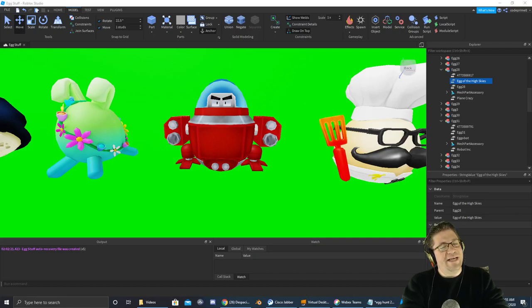Good evening everyone. My name is Heath Haskins, CodePrimate, and welcome back to another Easter Egg Hunt. My apologies for earlier. This egg right here is not the Egg of High Skies — this is the Egg-O-Bot, and it's inside a game called Robot Inc.